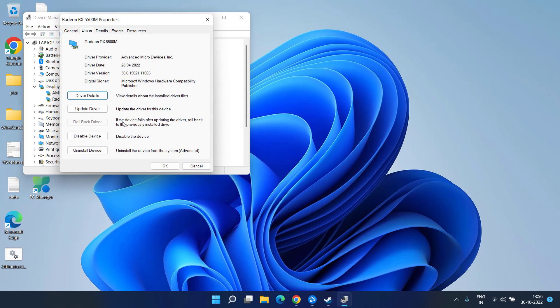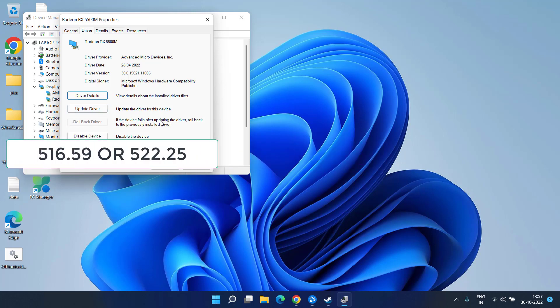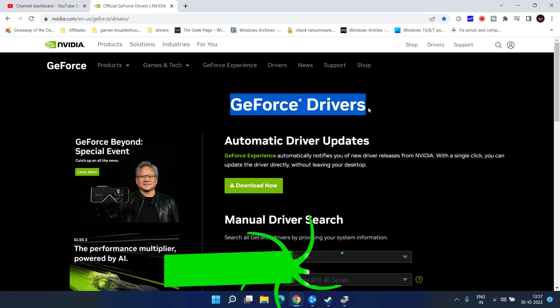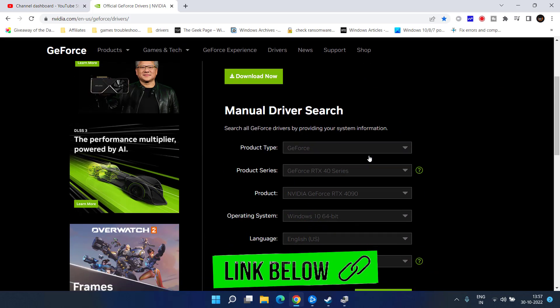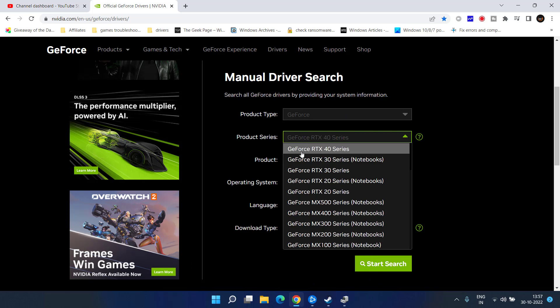You need to downgrade your driver to version 516 or 522. If the Roll Back Driver option is not available, hit Cancel, head to your browser, and go to the official Nvidia website. Scroll down and choose your product type and product series.